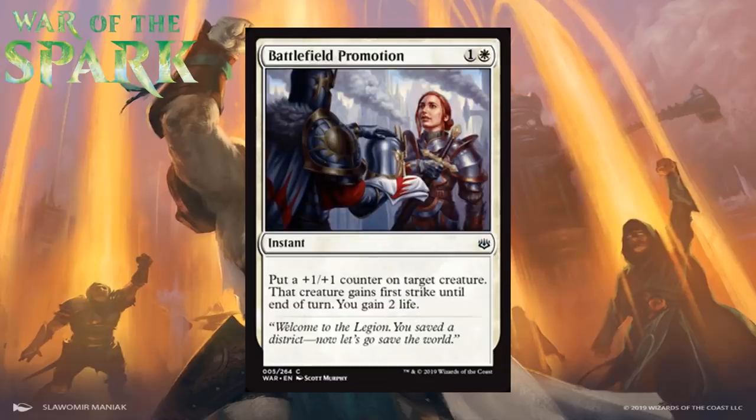Next is Battlefield Promotion, which for one generic and a white is a common instant. It puts a +1/+1 counter on target creature, that creature gains first strike until end of turn, and you gain two life. A stats boost and first strike is enough to win a significant number of combats, and gaining two life is nice icing on a solid combat trick. It is situational and you can get blown out by a two-for-one, but I think you'll play one or two of these in aggressive white decks. I'm giving it a C.